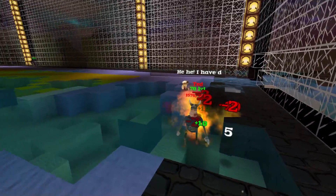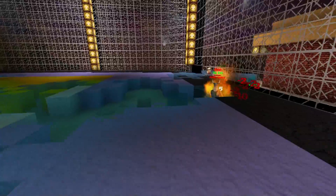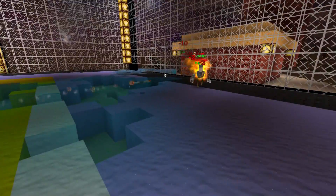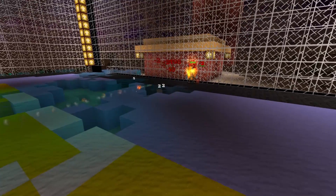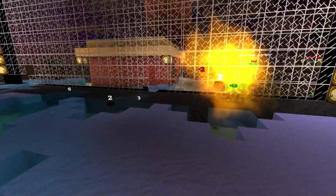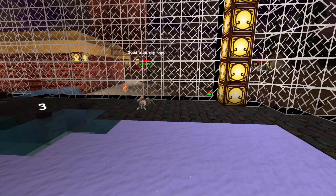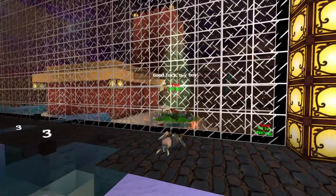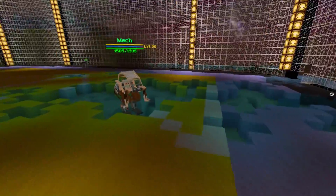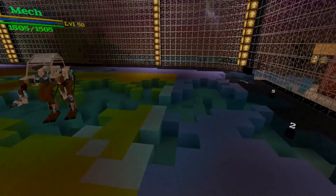Ted is going to burst into flames. Come on Ted, let's see if we can help you out here. Here comes a missile — you might want to dodge that. It doesn't look like he will. He is retreating. Ted is going to retreat, and there goes more of my fence. This isn't pretty. This is not okay. Who's idea was this?